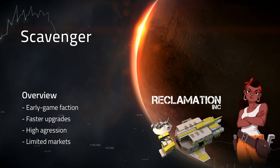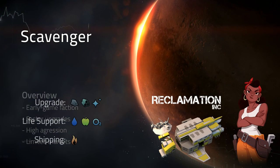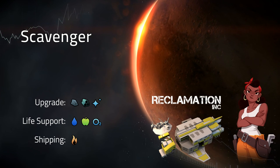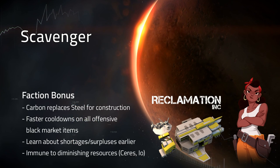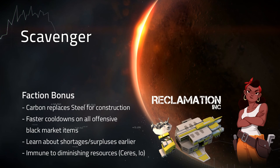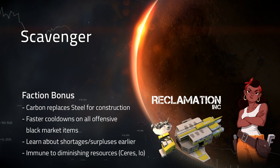Scavengers are an early game faction with faster upgrades. They prefer high aggression but can only compete in limited markets. Scavengers upgrade using carbon, aluminum, and glass. They consume water, food, and oxygen as life support, and their shipping uses fuel. As a bonus, carbon replaces steel for construction. They have faster cooldowns on all offensive black market items, they learn about shortages and surpluses earlier, and Scavengers are immune to diminishing resources on Ceres and Io.